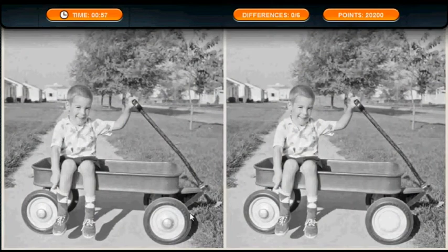We've got this annoying kid, and we have the wheel, this bush here, this tree branch at the top, the tree missing here, the sleeve, and the shadow.